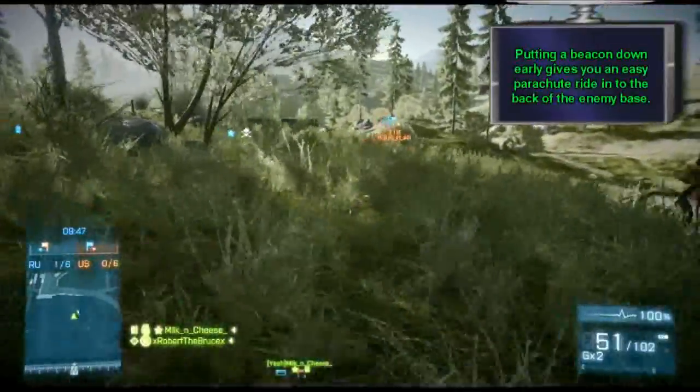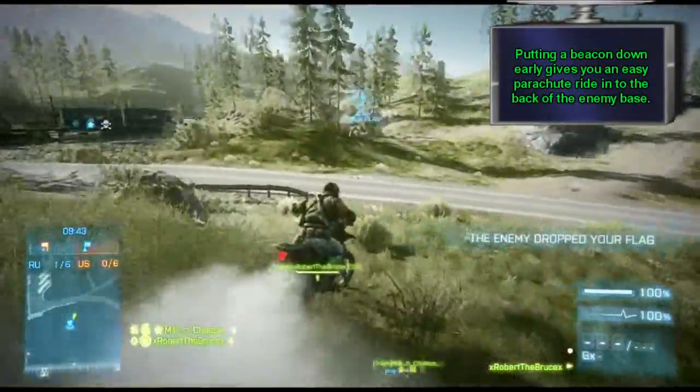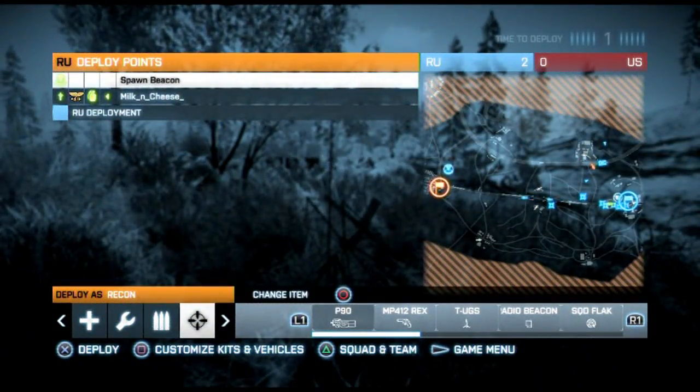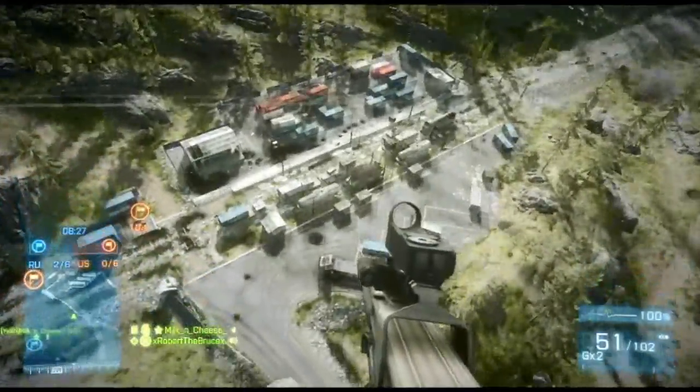As I mentioned in the last video, something I like to do is put a beacon down early on my first run in — like I did there — a little ways out from the enemy base. It lets me parachute in safely into the enemy base, behind enemy lines, where I can put down the main beacon that I'm really gonna be spawning out of for the rest of the game.